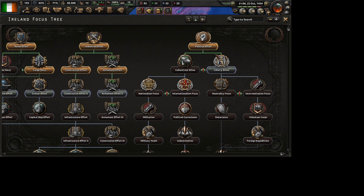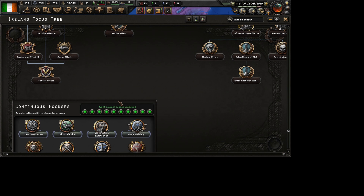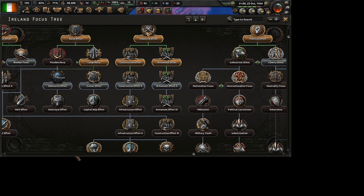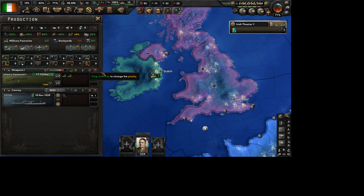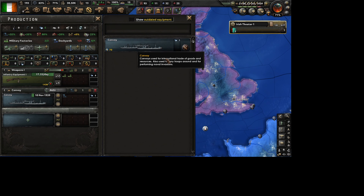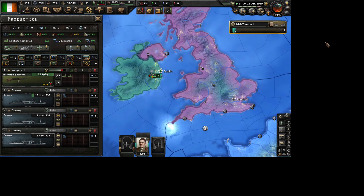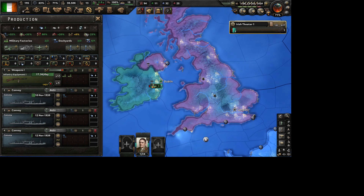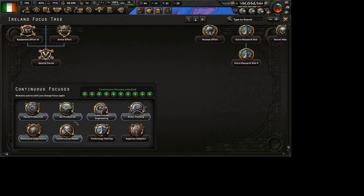So now we have finally managed to get three focuses done. Now let me show you how slow our production is - it takes really over half a month to produce a convoy. But how to make it faster, and I mean much faster?